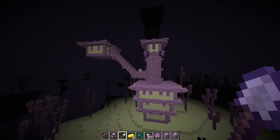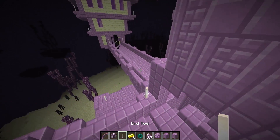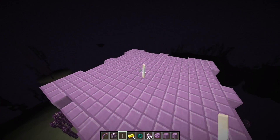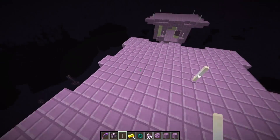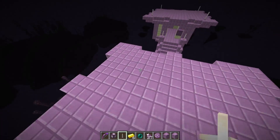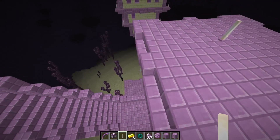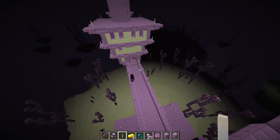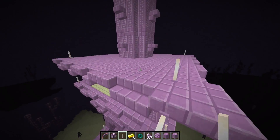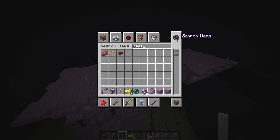I did miss two things I wanted to mention. The first is end rods. End rods are pretty much just like torches — they light up an area around them. The benefit is you can also place them sideways. These are going to be great for parkour maps. Minecraft 1.9 parkour maps are going to be absolutely crazy because end rods are like fence posts but sideways and they also light up an area.